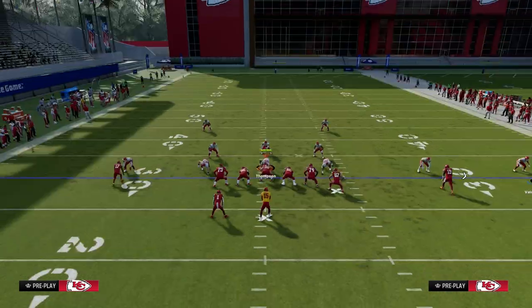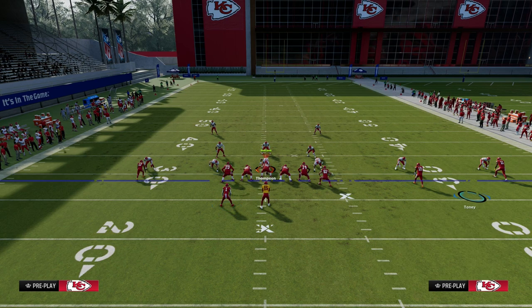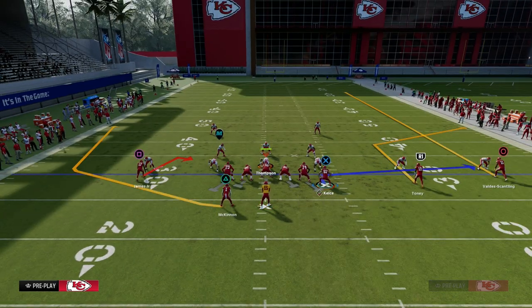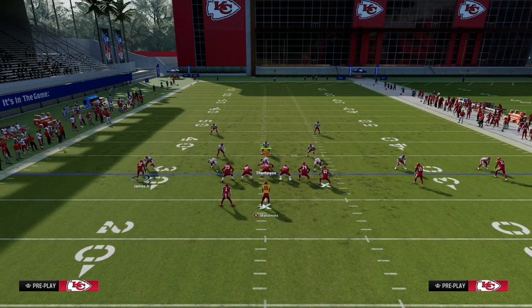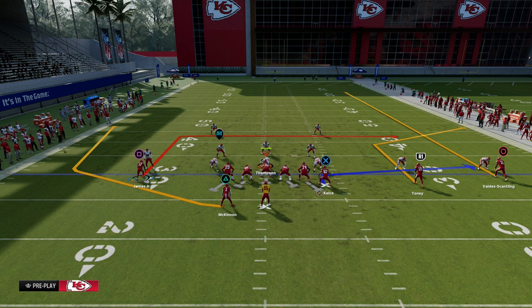For this setup, one of the cooler underrated routes in the game is this Titan flat route, and I'm going to show you why. What we're going to do is streak or fade the outside trips receiver. Then on the backside, I like to put the solo wide receiver on a smart route and in route.